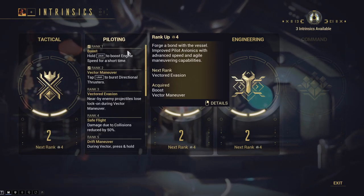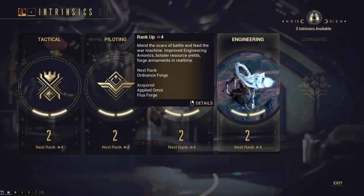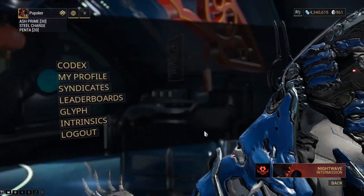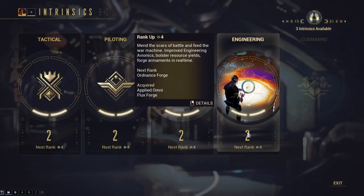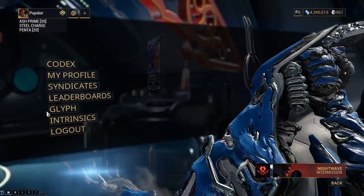Piloting: hold Left Shift to boost engine speed for a short time. Gunnery just unlocks a lot of quality of life changes at first, and then straight up damage and number boosts later on. So those are passive and active skills. Nothing else to use Intrinsics on, to my knowledge, but I don't have the Railjack unlocked yet so I don't know.